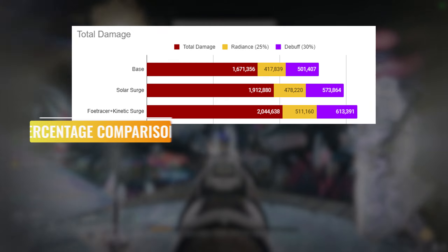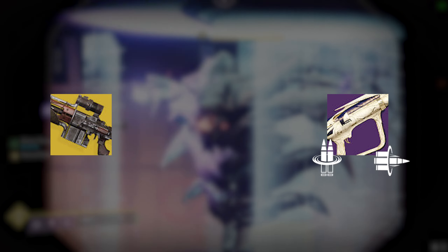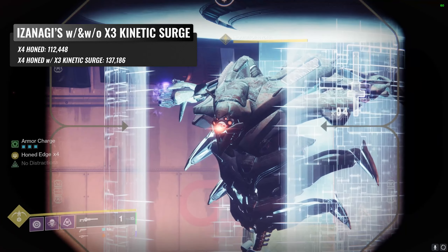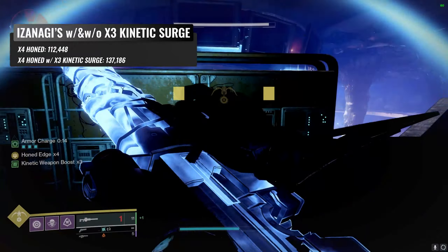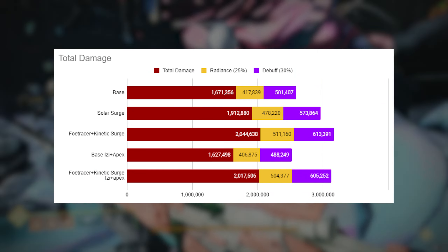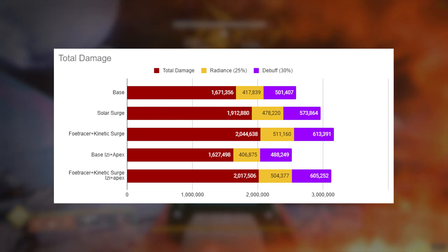Not everyone can use Wither Horde, so let's get into the very popular Izanagi Rockets rotation. The only new number needed is honed edge with and without surges. Base times 4 honed edge goes for 112,448, and triple kinetic surge times 4 honed edge goes for 137,186. Plugging those into two separate variations gives similar results — so not too bad.